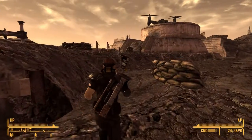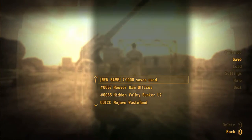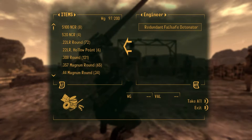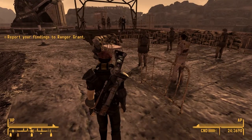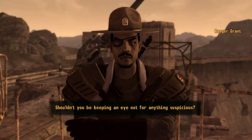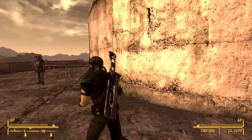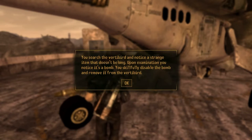Oh wait - I think I just remember what I'm supposed to do. We have to pickpocket - let's go ahead and save real quick. Now let's talk to Grant. I gotta check this thing out. 'Examine the vertibird - you search the vertibird and notice a strange item that doesn't belong. Upon examination you notice it's a bomb. You skillfully disable the bomb and remove it from the vertibird.' Nice! What happens if we don't do anything? We could report it to Grant - I know for a fact they all run away. But I wonder if nothing happens if we don't do anything... it did not break us.